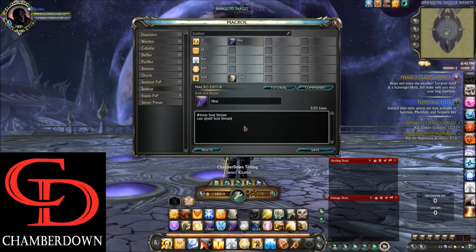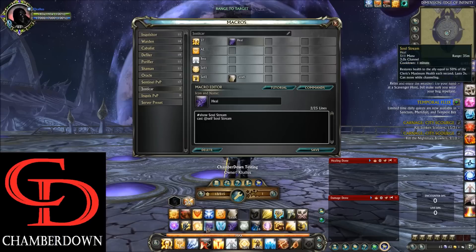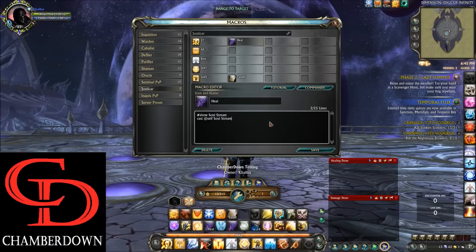Moving up to the top, we have the self-heal macro which is a Cast at Self Soul Stream. I use this all the time on my R keybind as a personal cooldown. And then of course we have the Tank KAlert macro. So that's it for the macros — let's go ahead and talk about the action bar.